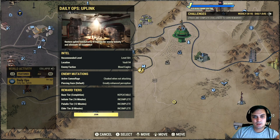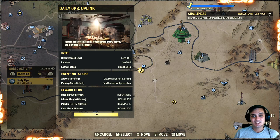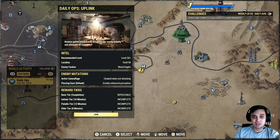For the daily ops we got the following: Vault 84, enemy faction Blood Eagles, and active camouflage as their mutation. Thank God none of that Resilient — killed by melee, man, I hate that one, that was the worst. But anyway, looks like I'm going to be grinding daily ops today again.